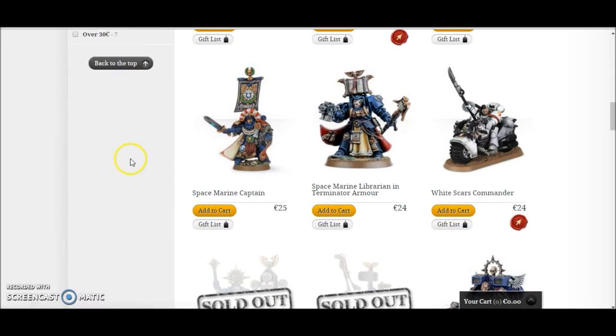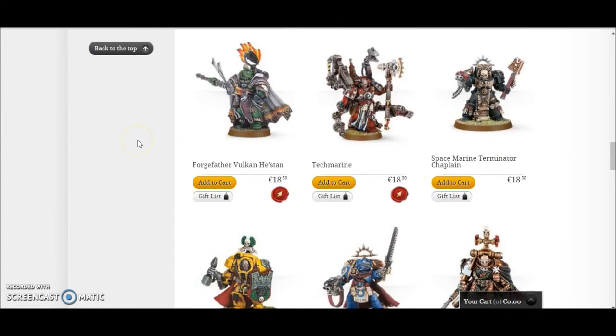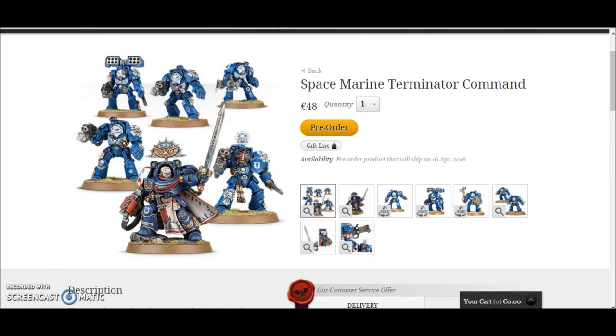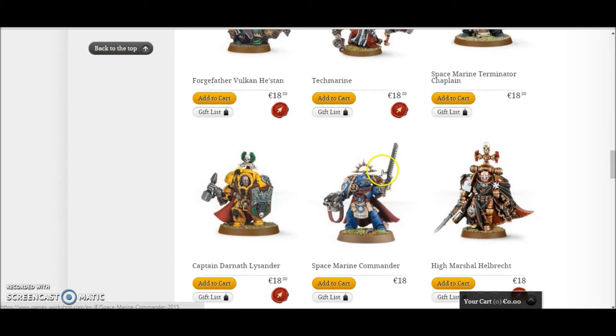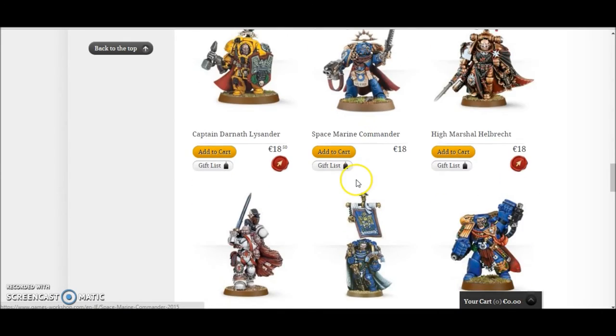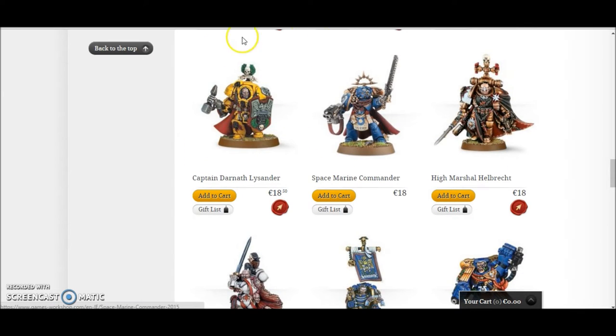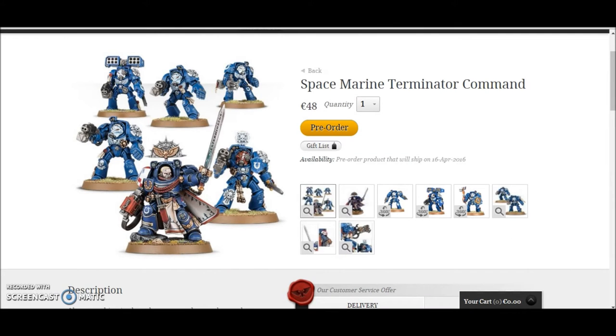If you want a Space Marine Captain, there are a couple of choices. You can get a Space Marine Captain in Power Armour, or the normal Space Marine Commander box with lots of multi-parts. If you go with the Commander option for €18, all together that adds up to €54. This set is €48, so you're saving €6. It's a nice little bundle to get for that price.